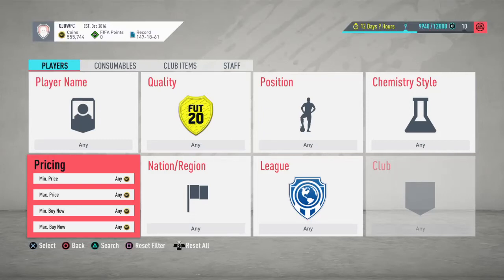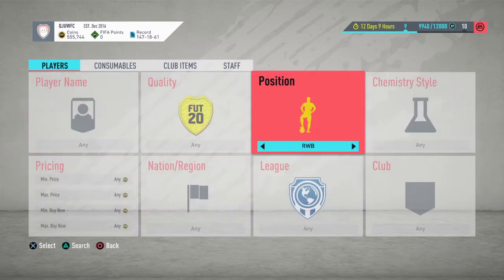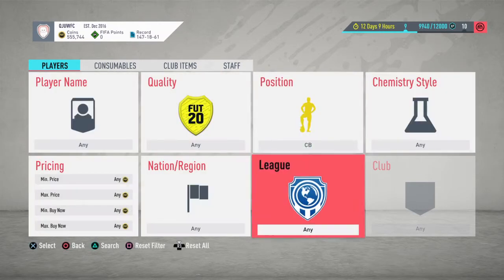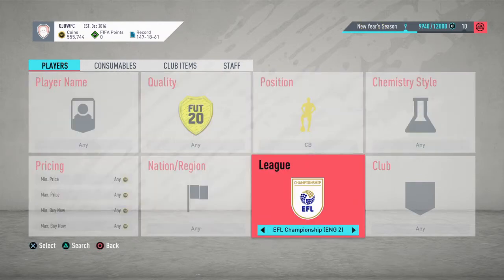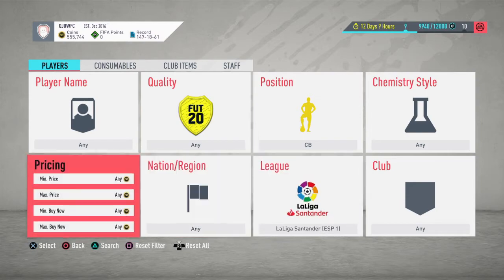Yo guys, my name is Queen Aker Queen and welcome back to another trading method video. So today is going to be another mass bidding trading method. What you're going to do is put positioning on center back. This is a training method from my stream — if you haven't checked out the stream, there is a big video on my channel. Positioning center back, Liga Santander.